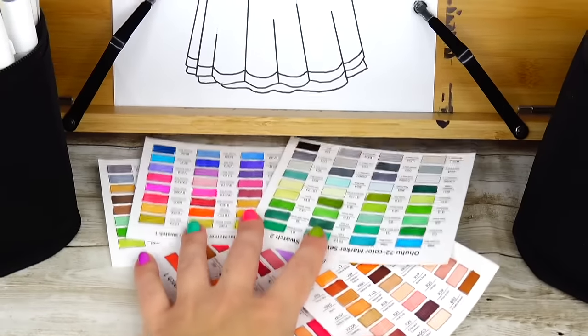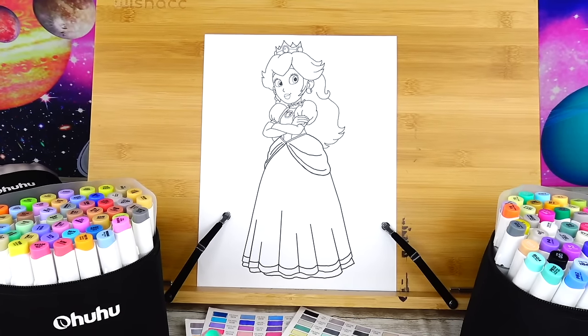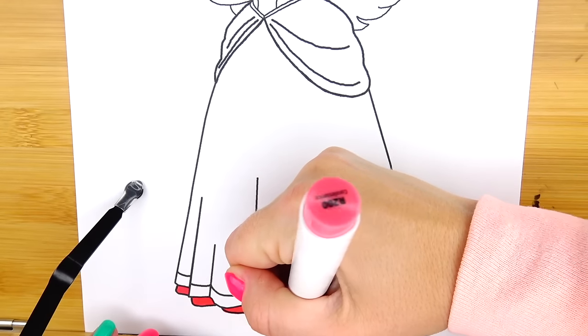Today we are going to color Princess Peach. I have my colorful markers prepared, here are my swatch cards, and I printed the picture of Princess Peach — so let's go ahead and get started. Let's start by coloring her dress.